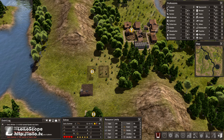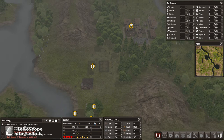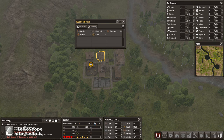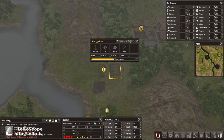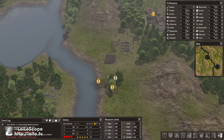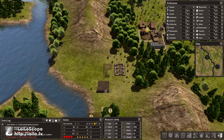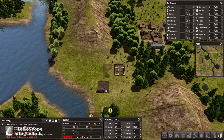First thing we're going to want to do is get the storage barn up and running. They will quickly clear that out. It's telling us our food is low, but like we said last time, it's because they put it all in their house instead of just leaving it at the storage barn. Let's have another worker prep out the blacksmith. We are down to three tools now — these tools are going to disappear real fast, so we definitely want to get that up and running.